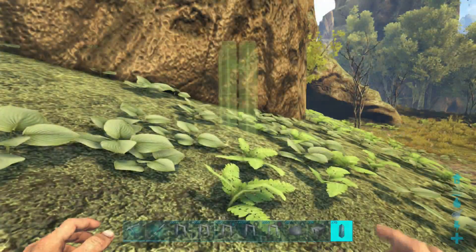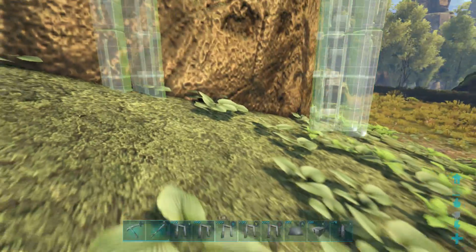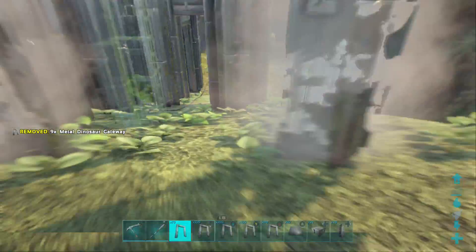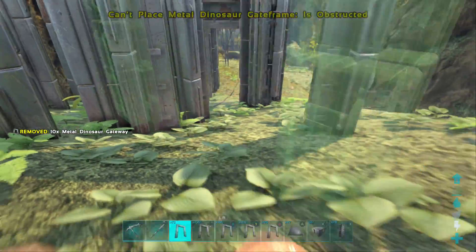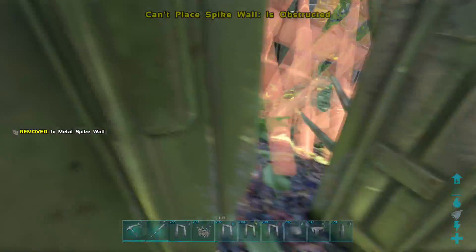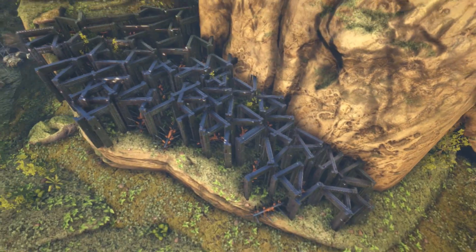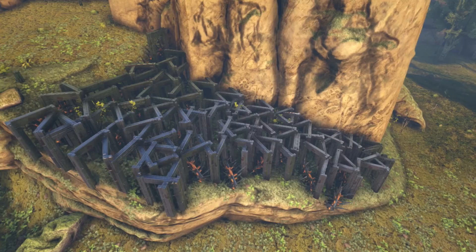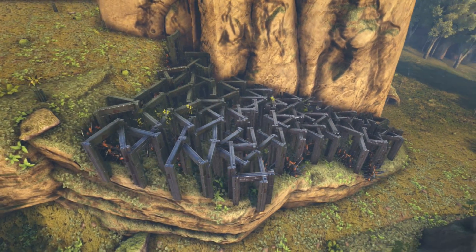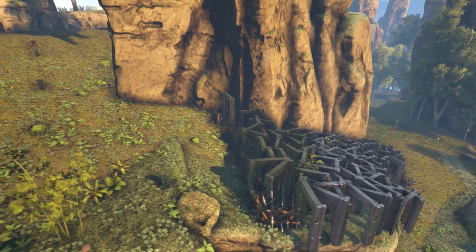You need to find a place like on The Center — I found a place like this, it's kind of like a cliff with one entrance up. You're going to need to be a huge tribe to make this, by the way. What you do is spam dino gates. That's the only way for gigas and big land animals to get up — they're going to have to blow through all of that. It's just so intimidating when you see it.